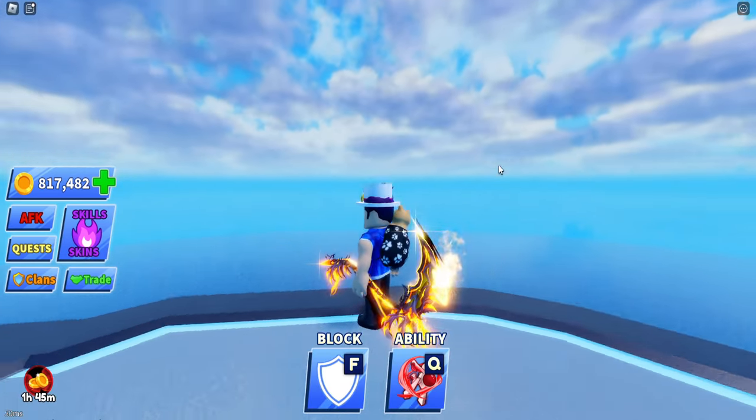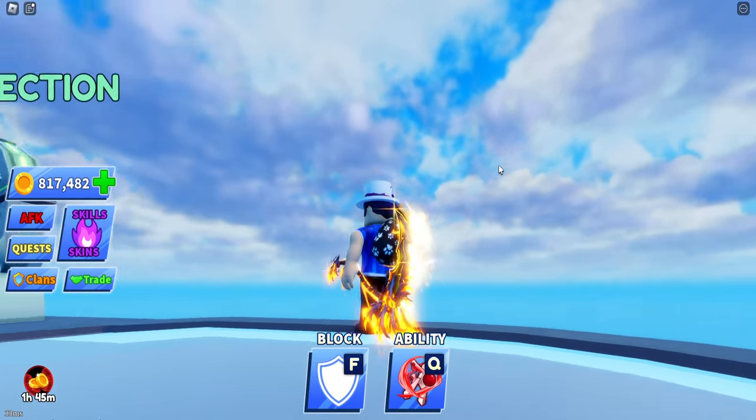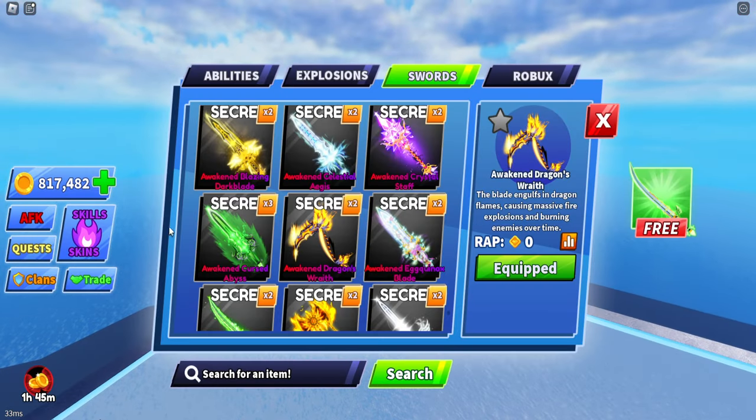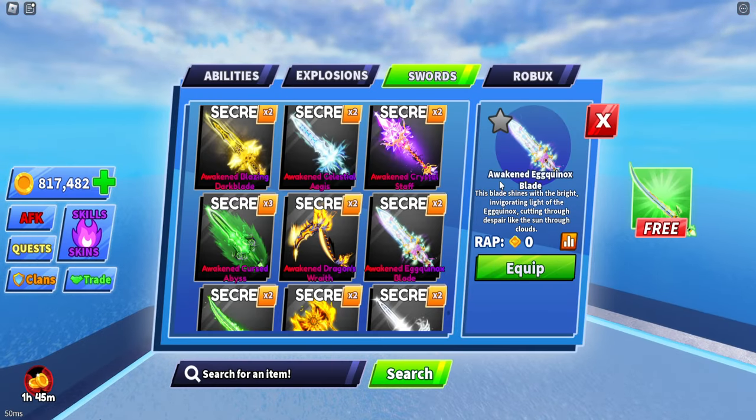Up next, we have the Awakened Dragon's Wrath — nice little scythe, but no custom slashing animation. Now we have the Awakened Aggrinox Blade, which is probably an Easter secret.